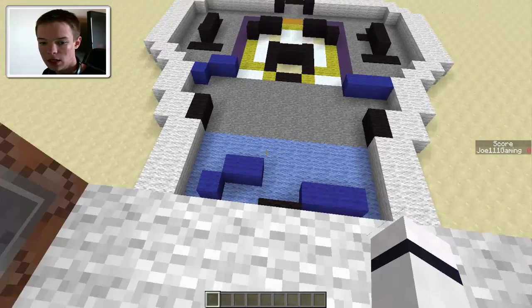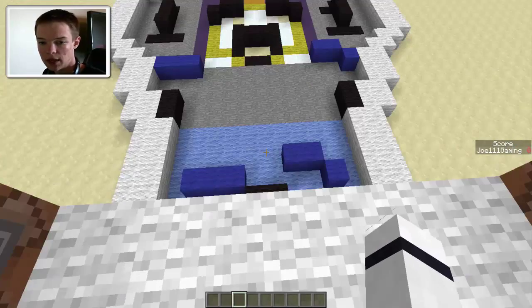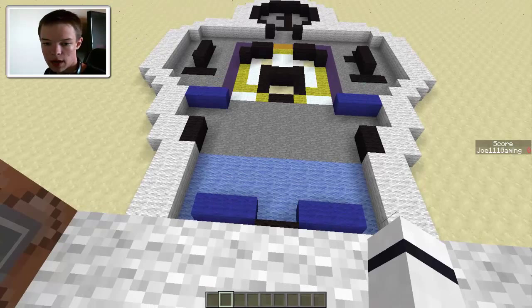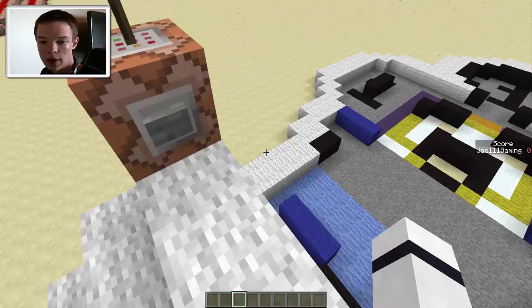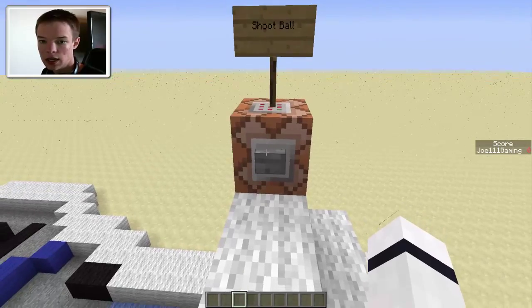So basically in the hotbar, the first slot controls the left side paddles and the third slot controls the right. You can either scroll like I am now or just hit one or two. I tried it both ways — I kind of like it with the button a little better. On the side you can see the little scoreboard with my name and how many points I have. Let's begin!